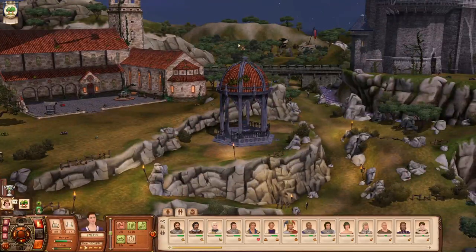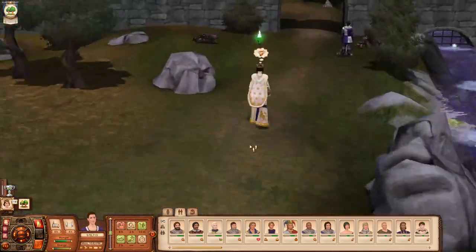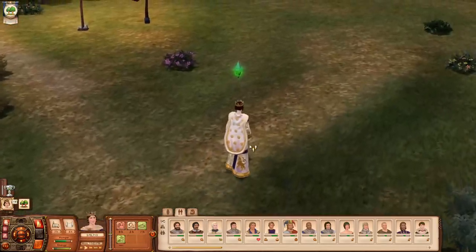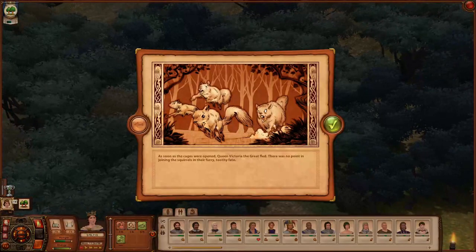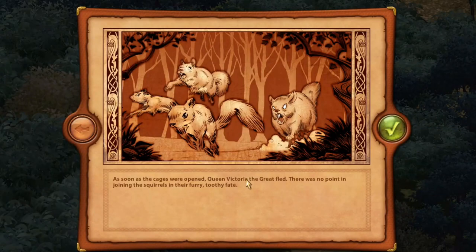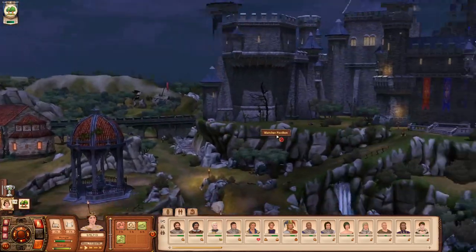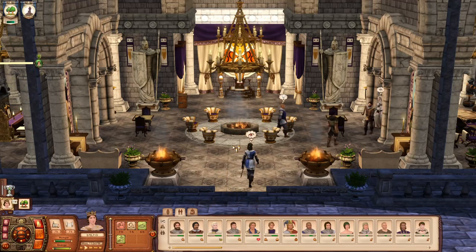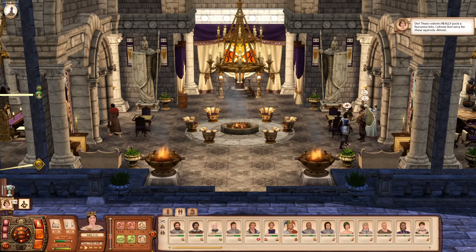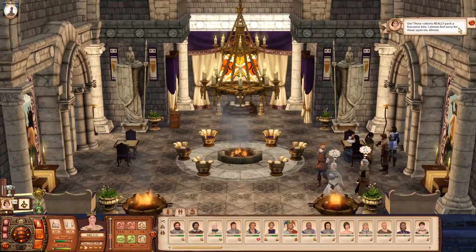Now we need to go back to the forest and deliver the dire chinchillas. As soon as the cages were opened, Queen Victoria the Great fled — there was no point in joining the squirrels in their furry, toothy fate. The fact that this game has dire chinchillas is absolutely amazing. It seems like such a silly thing, but apparently the dire chinchilla is the worst menace to have ever lived.